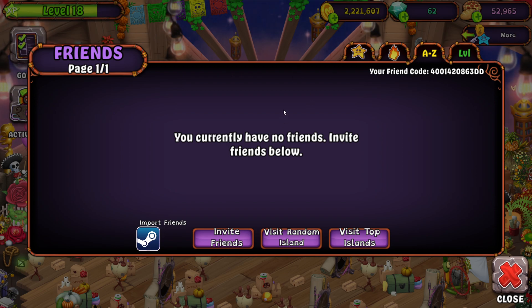If you want me to continue this series, you're gonna have to use my friend code. And I'm also gonna say it out loud so if you can't hear it or can't see it: 400-400, 400-142, 086, 3DD. That is my friend code.